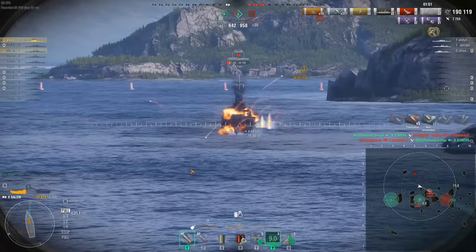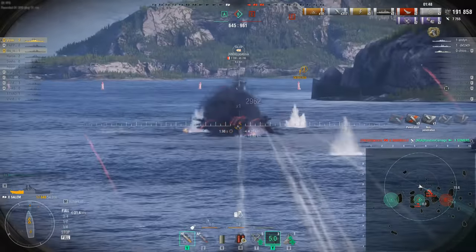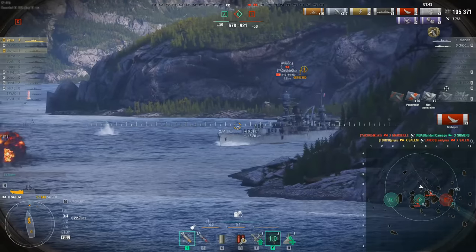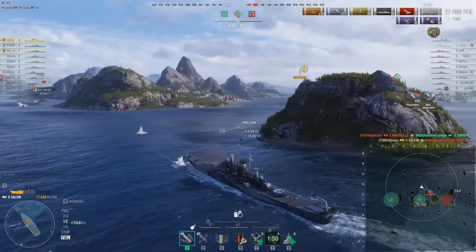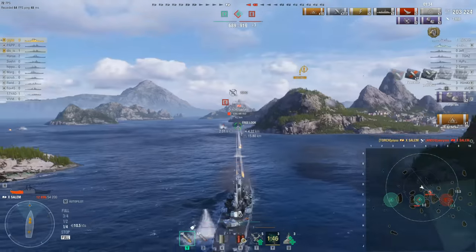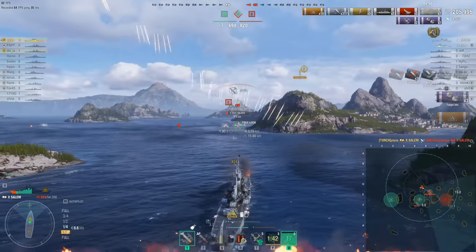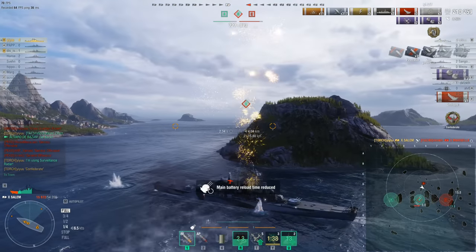The Summers has gone down, but because they killed the Shimakaze it's no longer an automatic loss — Yi Yu still has some time. The Marseille put himself in a position where he couldn't support the Salem by ducking behind an island. Yi Yu now has a nice island between himself and the Tromp and starts hosing down the Marseille. There goes the super heal, then an airstrike from the Tromp, double fire, and there's the damage control.